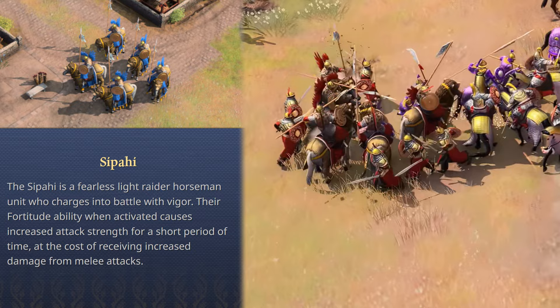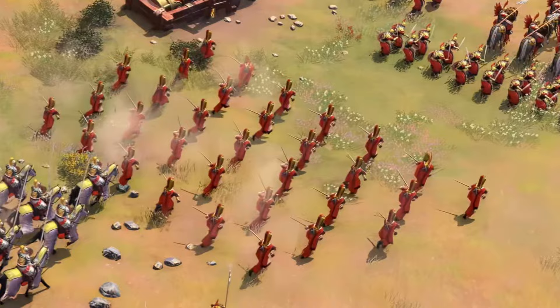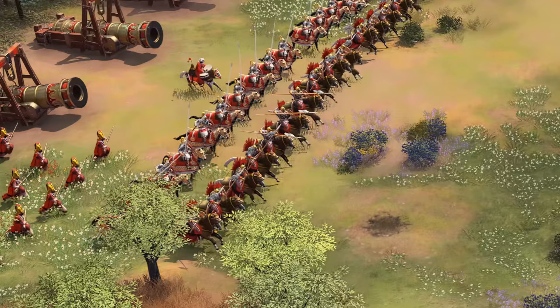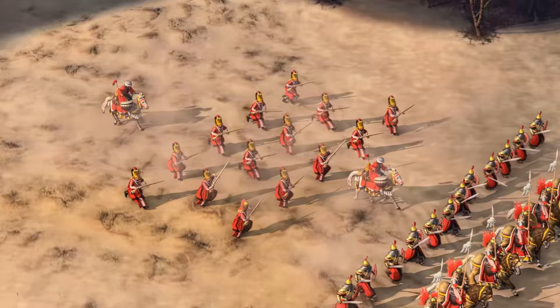It will be interesting to see how a combination of Fortitude with the defensive Mehter buff will play out. The Ottomans of course get their famous Janissaries as well, even though they're not listed on the website separately as a unique unit for some reason. All we know is that they will be available in the Castle Age onward, and they are the Ottoman unique hand cannoneers.